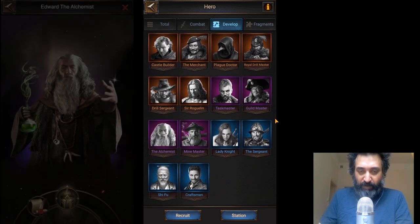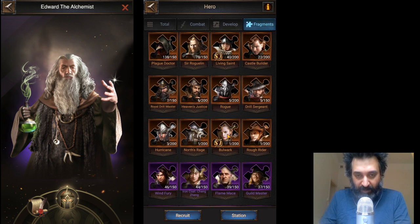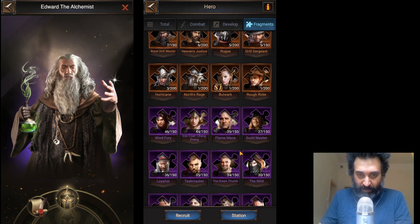Now, the other ones — we have to look at whether or not they're worth trying to get. How would you get them? Obviously, we could probably try for fragments or luck. I have had no luck, but as you can see, I've got some fragments: 37 of the Guildmaster, 35 of the Taskmaster. Okay, it's not too bad at all.